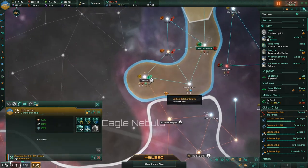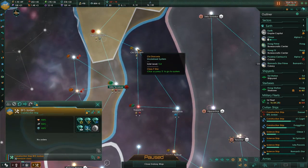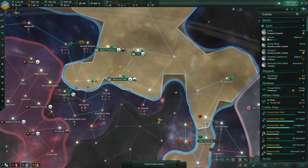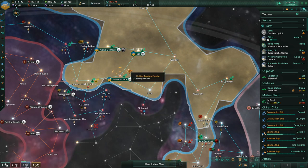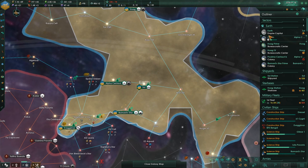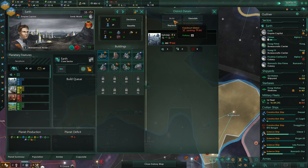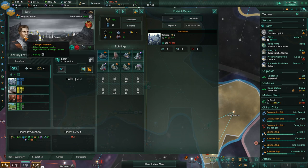We've got a construction ship doing nothing. I'll head it for Chi Chacronis to build an outpost. Construction complete elsewhere — there's not enough housing, so I want to build a city district. We're doing fine for food. The city district would be a good idea.